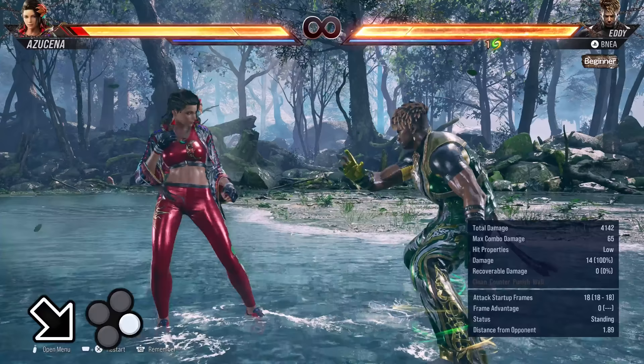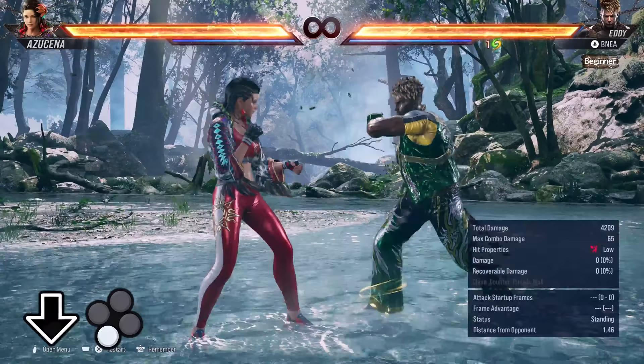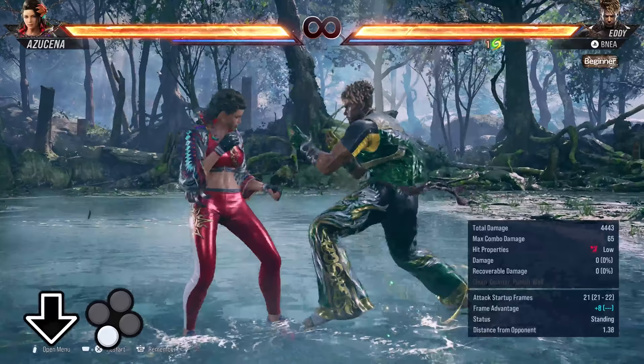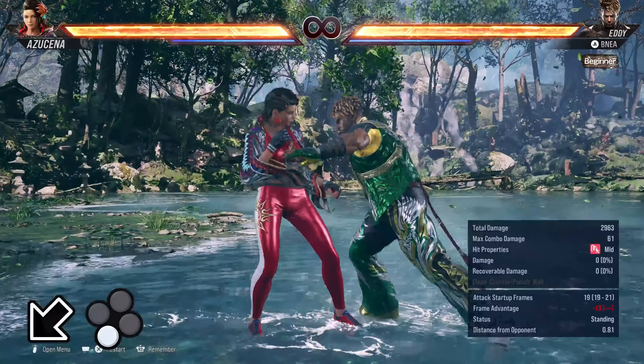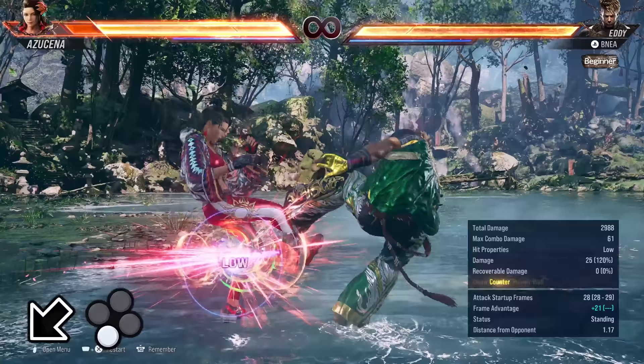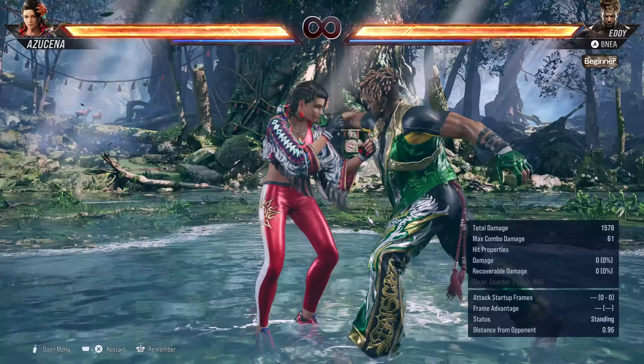Down forward 4 is a far-reaching low poke that's 18 frames on startup and leaves Eddie at plus 0 if it hits and minus 13 if it's blocked. Down 3 is a slower low at 21 frames, but it has the added benefit of knocking down on counter hit. It's minus 14, so it's a bit more punishable than down forward 4 and forward forward 3. And then you've got down back 3, which is even slower at 28 frames, also knocks down on counter hit, but it is plus 5 on hit and does a sizable chunk of damage.